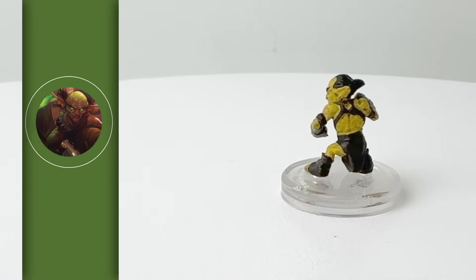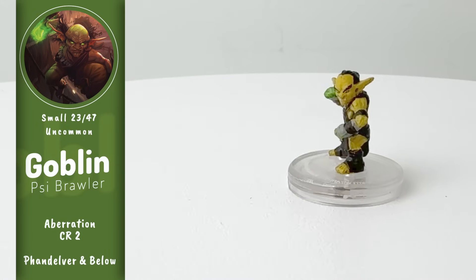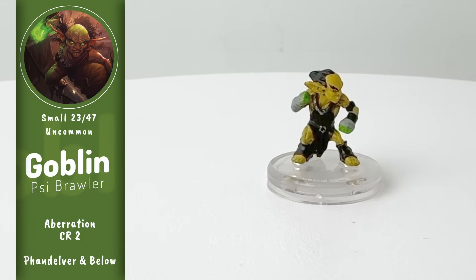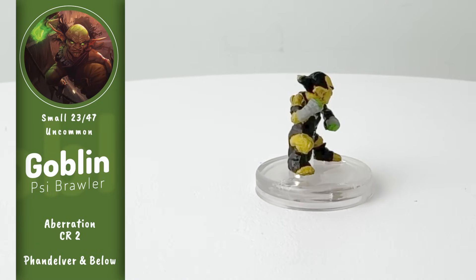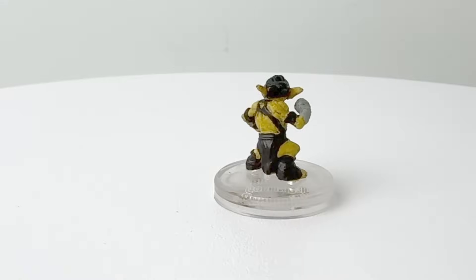Our other psionically empowered goblin stat block is represented here with the Goblin Psy Brawler. These little guys use their psionic abilities to augment their physical strength. Their regular strikes will do extra psychic damage, and they might just throw you off your feet with an unexpected telekinetic shove, which they do as a bonus action.